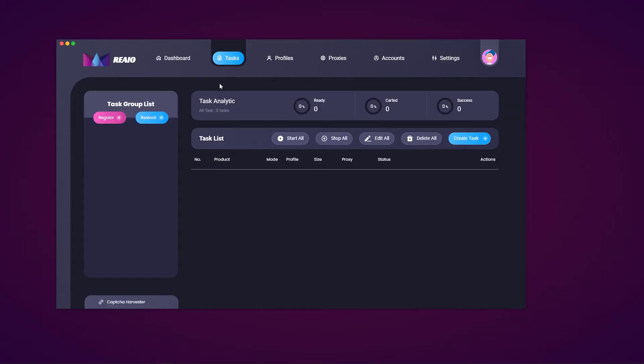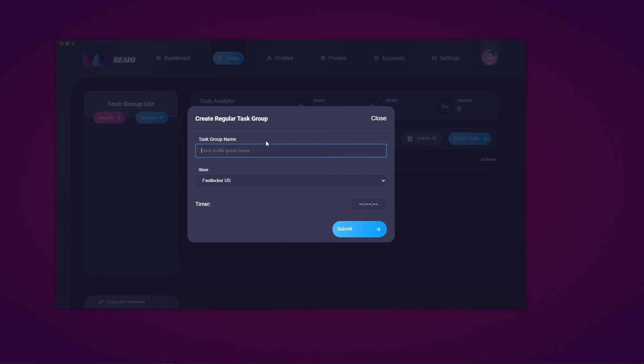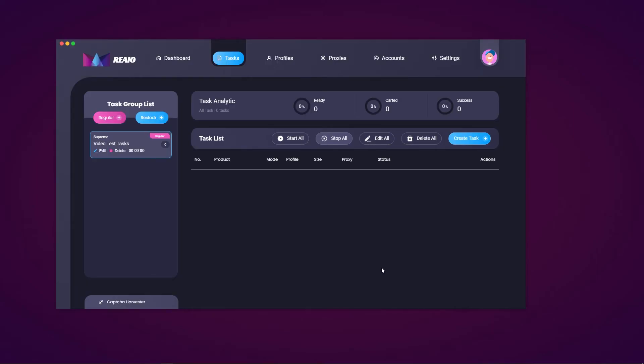To conclude, we'll cover the task page and Capture Harvester and create a task. Create a group list — choose regular or restock. I'll go with regular. A dialog pops up: enter a task group name, I'll call it 'video test tasks', select the store — I'll go with Supreme. For timer, I won't set one; it's based on your local computer time so make sure that is correct. Hit submit and that's what the group looks like. It shows the task type (regular or restock) and the number of tasks. For task analytics you can see total tasks, what percent are ready, carted, or successfully checked out.